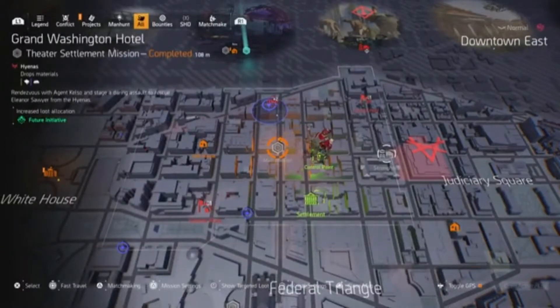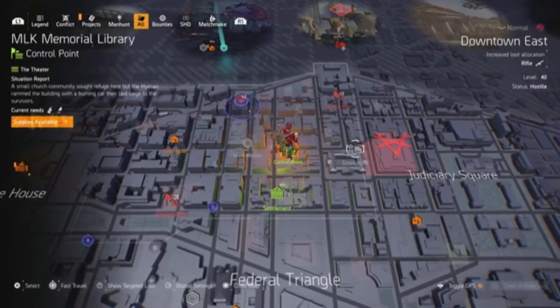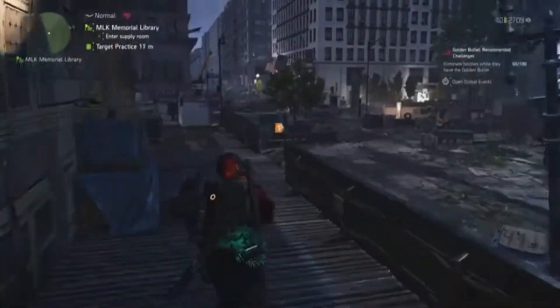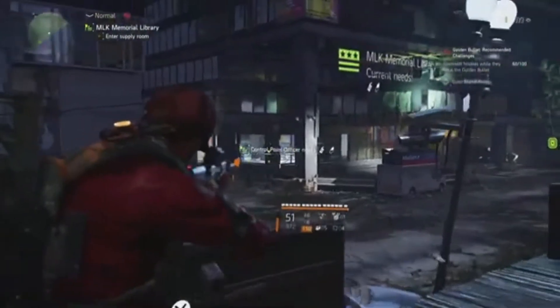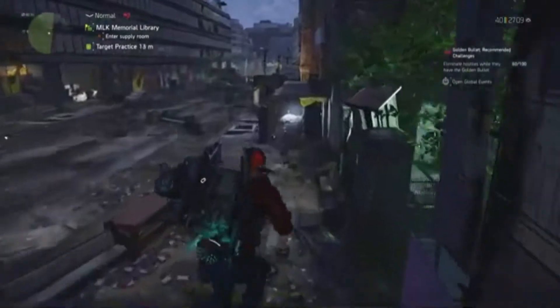As you can see, I'm almost on the Grand Washington Hotel, literally just down the street, so you can fast travel to there and then run to the MLK Memorial Library. You've got this cover here when you're attacking the control point, so you've got some good vantage points if you want to get a bit close to the NPCs.